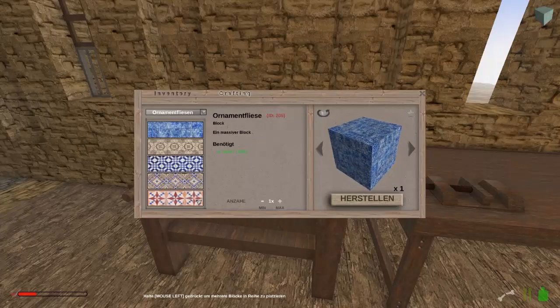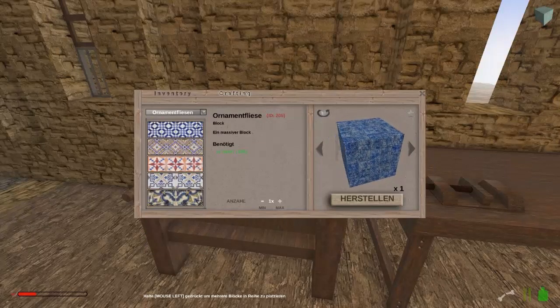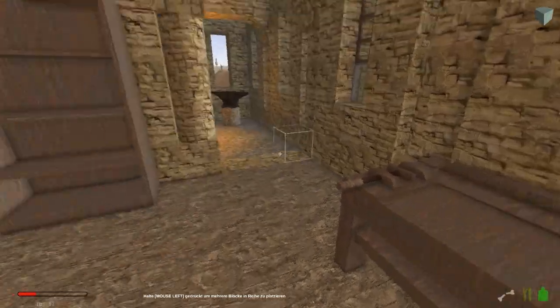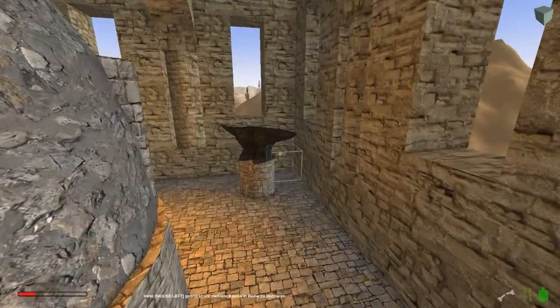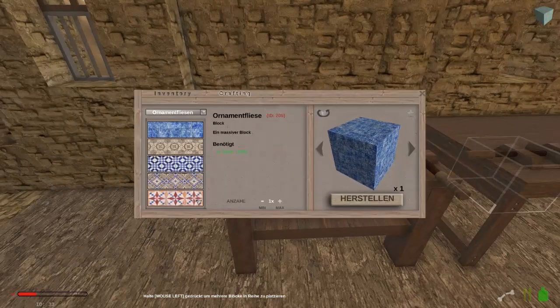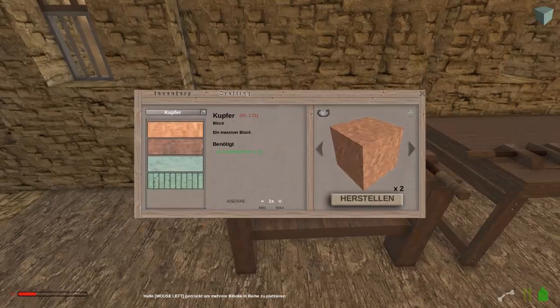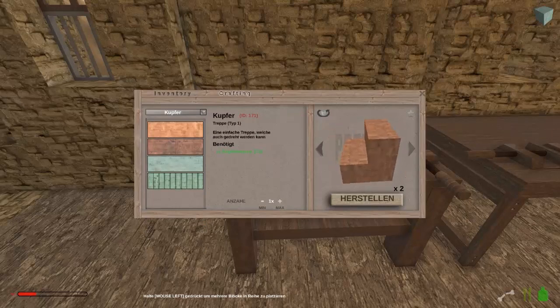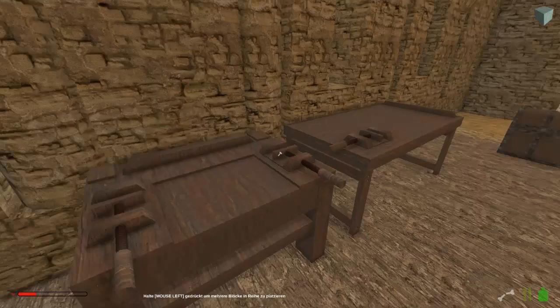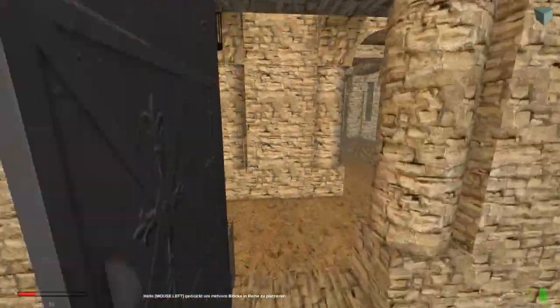Ornamentfliesen wurden mir ja auch vorgeschlagen. Aber irgendwie nein. Haben wir noch Kupfer? Wir haben noch ein bisschen Kupfer da. Passt mal auf, Freunde: wenn wir jetzt sagen, wir nehmen mal dieses Kupfer hier - das kriegen wir auch in allen Blockformen, ne? Davon machen wir jetzt mal 1, 2, 3, 4, 5, 6. Oh, jetzt haben wir schon zu viel gemacht wahrscheinlich. Wir haben noch Kupfer da - also das ist nicht das Problem, wir können noch Kupfer nachbrennen.